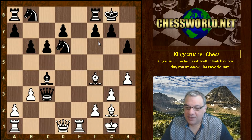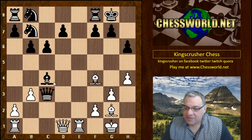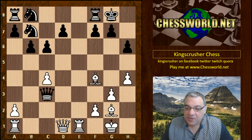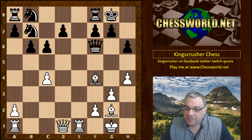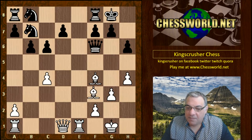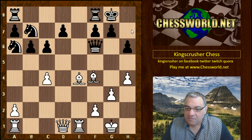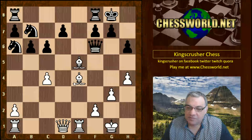After Queen takes c3, Bishop f4 — white is also a piece down temporarily, but two pieces are hanging: Knight b7. White takes, and at a certain depth Queen takes c4 seems like a viable move for free pawns. But you can see white's compensation is getting pretty large here. Black in fact played Queen f6, avoiding that.